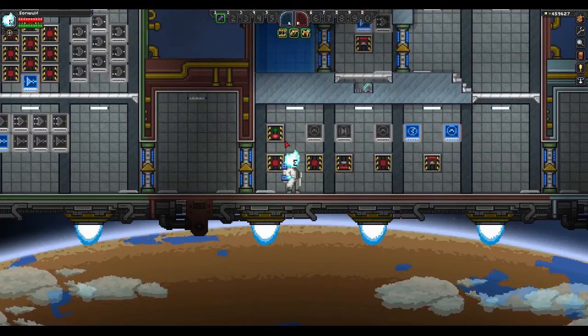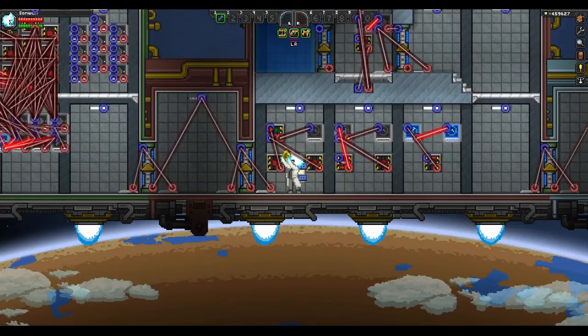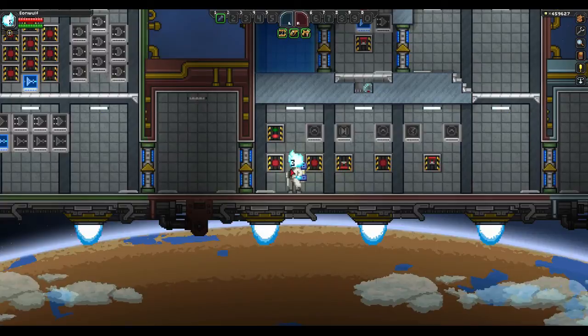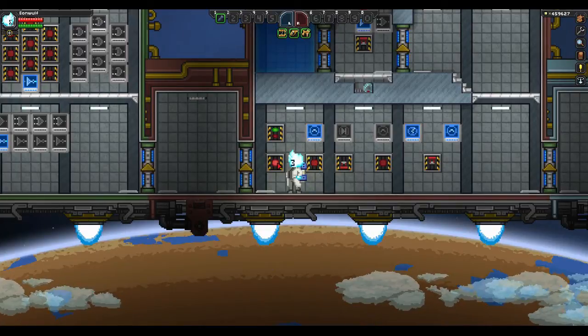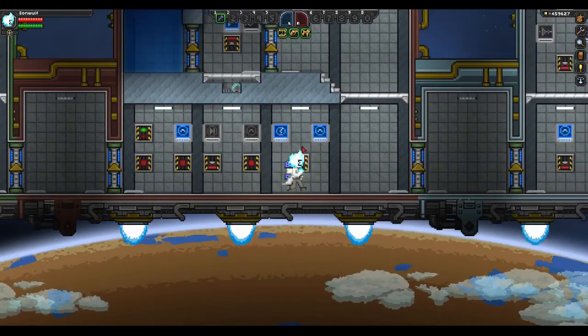Here we have a new one — a persistent switch. If the top input receives a signal it'll turn on; if the bottom input receives a signal it'll turn off. It's like a switch, except even if you toggle the on input multiple times it won't switch off until you trigger it through the bottom input, and vice versa. It's a better switch that I'll be using in a future tutorial.